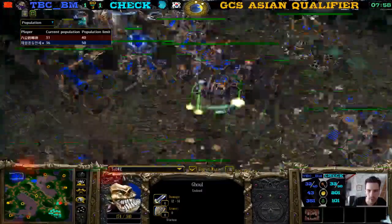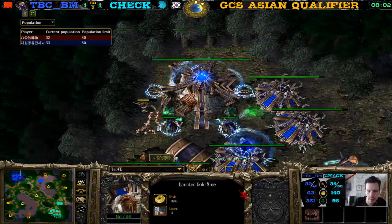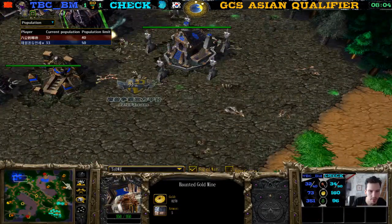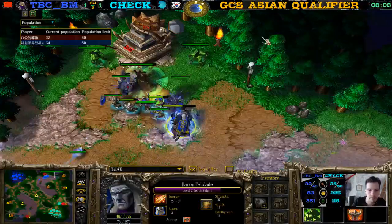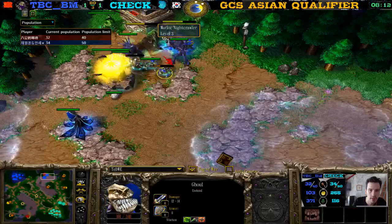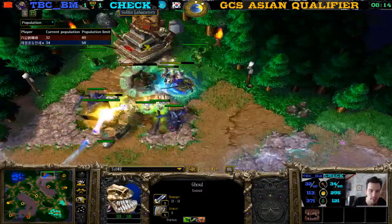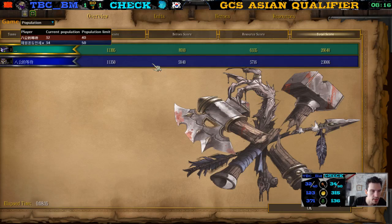One dead Archer, one dead Ghoul, like four or five dead Acolytes, a TP used by Check, and the Book of the Dead. Let's see what item TBCBM gets over here — needs a pretty good one to offset that loss. Wait — he just GGs? Did I miss something? What happened at the last moment? Did Jack do something — check his base again? Why did he just GG out?